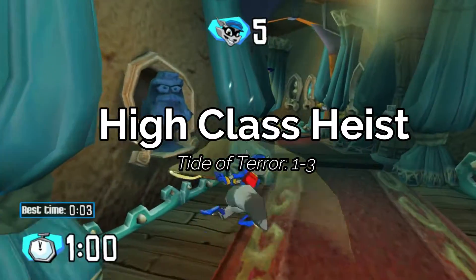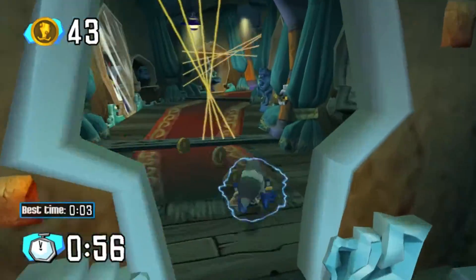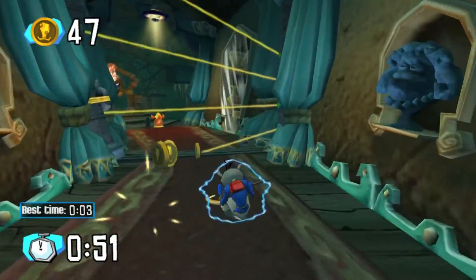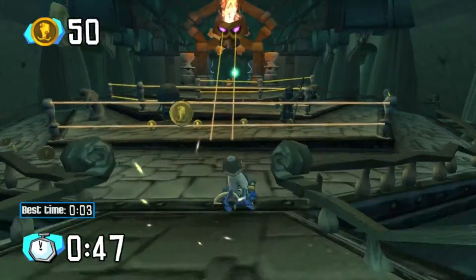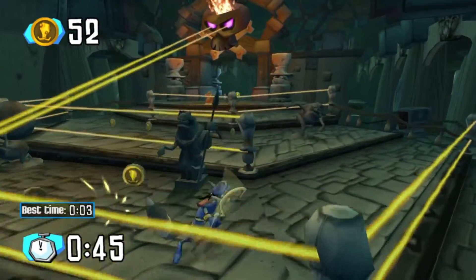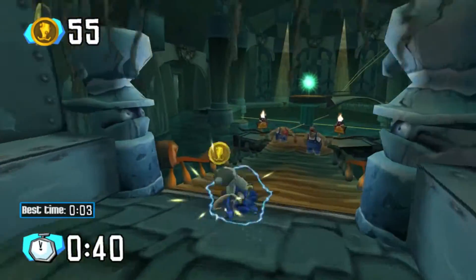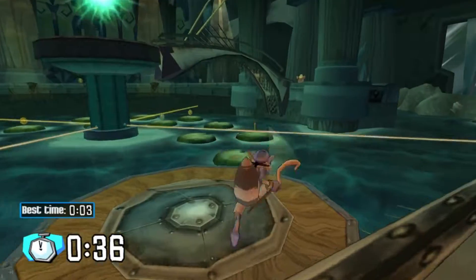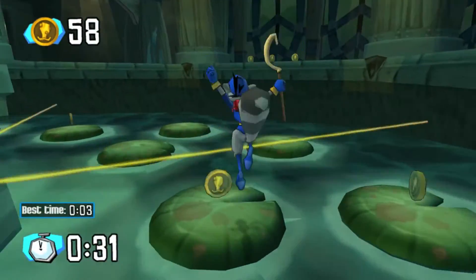Alright, next level. Go ahead and smack the hourglass the second you get in here. Come down here — the way the lasers are timed, if you do it as you walk in, it's a lot better. Keep rolling and stay to the right; it won't hit you. You can double jump over this guy, same with the next one — easy peasy. Go ahead and start rolling. End your roll before you get here because it will pop you up and cost you some seconds you don't need to lose.